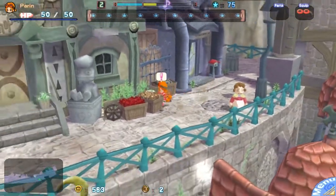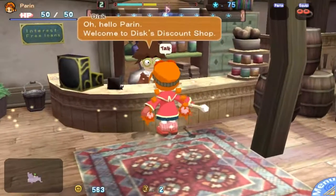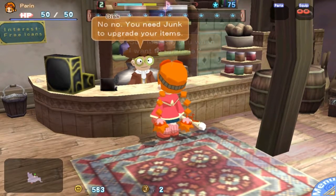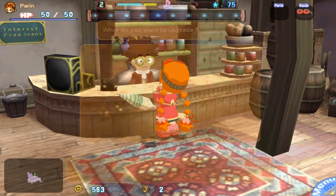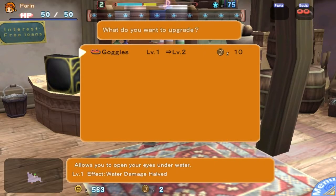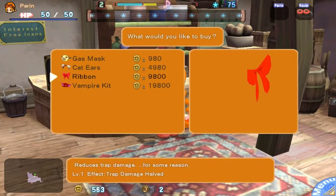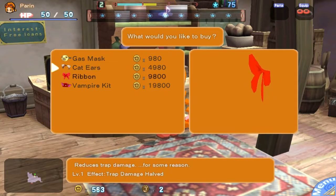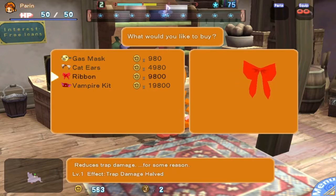No one's here. Maybe in the shop. I've got money - see if I can buy some equipment. Welcome to Disc's Discount Shop. Bring me some scrap and I can upgrade your goggles. I need 10 pieces of junk. What about buying new things outright? Ooh, look at all this stuff! The vampire kit was not here last time when I played this game on day one - it was like a gas mask and cat ears. Was ribbon there? Yeah, ribbon was there. Vampire kit's new - sweet!